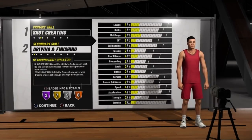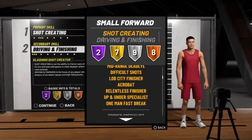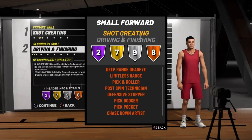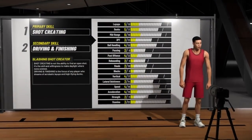Now this build right here is probably my favorite build — a slashing shot creator. You get 2 hall of fame badges, 7 gold, 9 silver, and 8 bronze. You'll still be able to shoot the mid range and the 3-point at a decent rate, and you got a high layup and dunk rating. And you can still get contact dunks. That just sounds so lit to me.